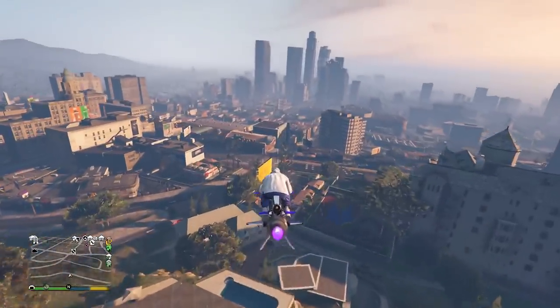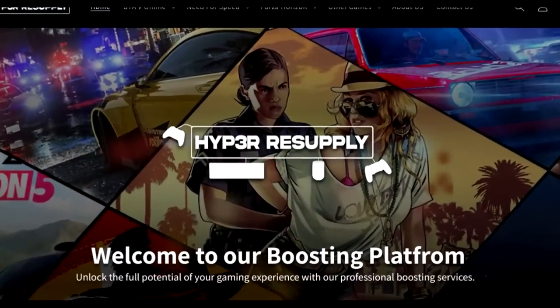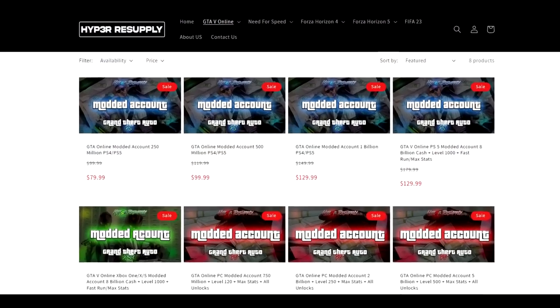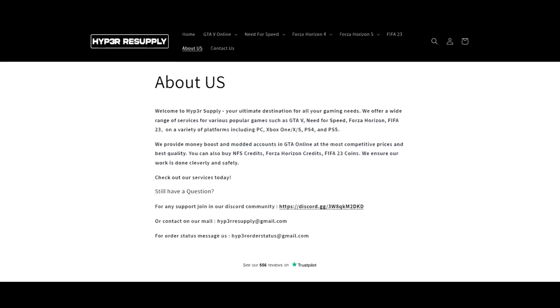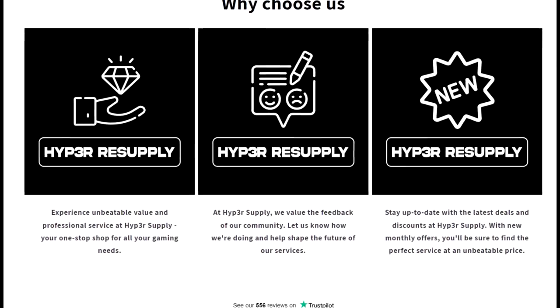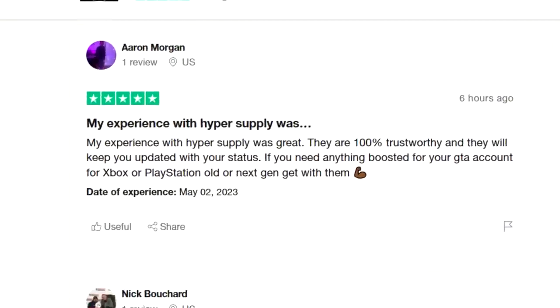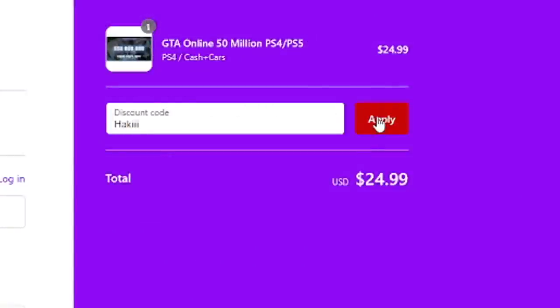Let's move on to the next one, which is going to be an even more serious one that's going to make us more money. If you're in need of any GTA modded accounts, account boosts, and cash, make sure to check out Hyper Resupply down below in the description. They offer some of the cheapest and safest cash ring services out there on all platforms — doesn't matter if you play on old gen or next gen — and they have lots of verified reviews. You can even use discount code HACKY at checkout for an extra 10% off.